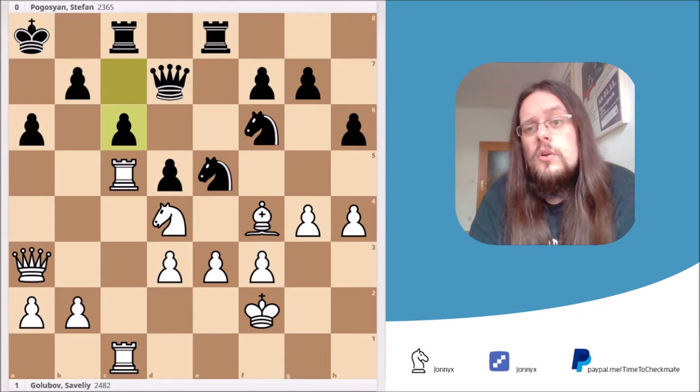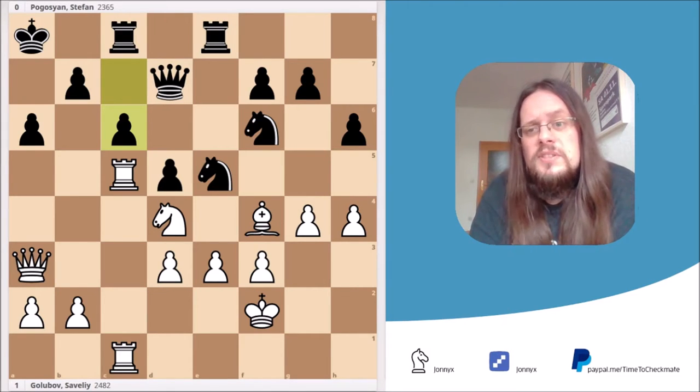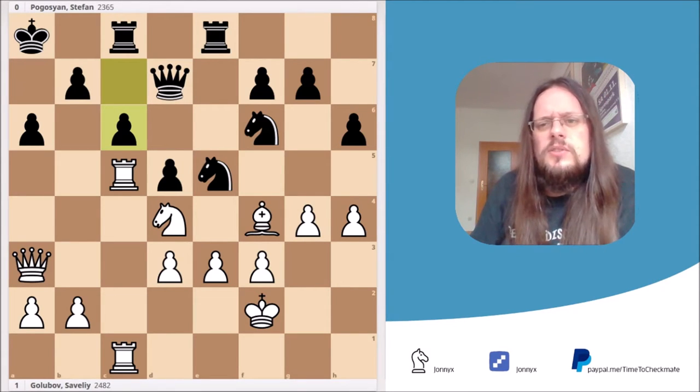Plan number one is a plan you will often use against early Bf5 lines by Black. You really have to know this by heart, because I would say that if you're a Zhivar Island System player, roughly 20% of your games will be within this line. Plan number two is a nice illustration of what White can do if Black suddenly castles queenside. In many games, White simply prepares a kingside attack, but this game shows you still have attacking chances against the Black king on the queenside — that's why I like it so much.